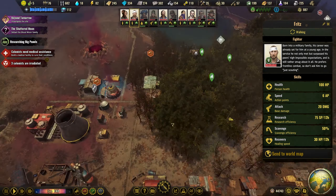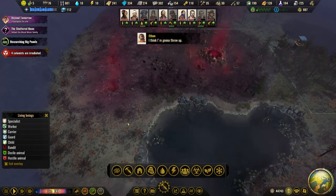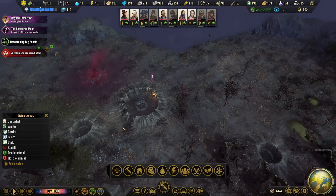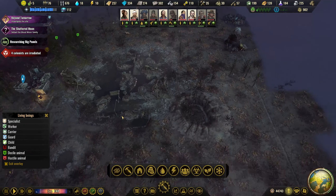We have plenty of bandit camps to take out. How are we doing with earthworms and other nasty things? I think we have killed them all - there might be a few in the outer edges.